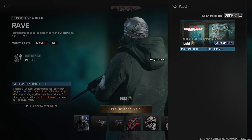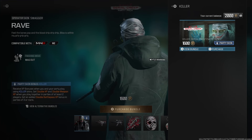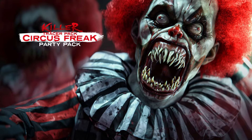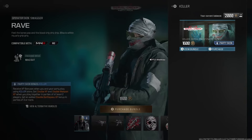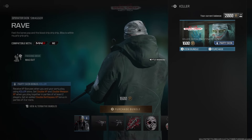I don't have descriptions on those bundles yet. The last bundle in the Killer series is the Killer Tracer Pack Circus Freak Party Pack, which will probably be 2,400 CoD Points — or maybe even 3,000 since it's a tracer pack. So the four bundles are: Killer Porcelain, Killer Bone Collector, Killer Tracer Pack Circus Freak, and the Killer Serial Creep Party Pack currently in the store.